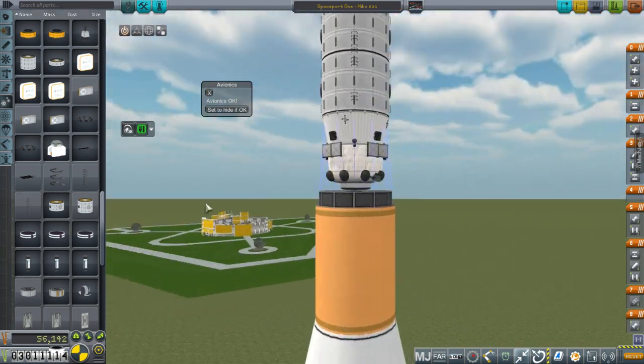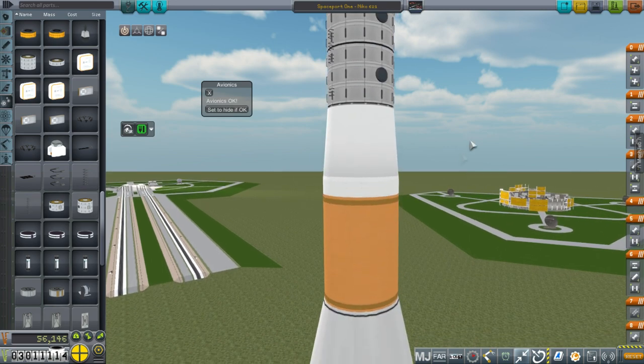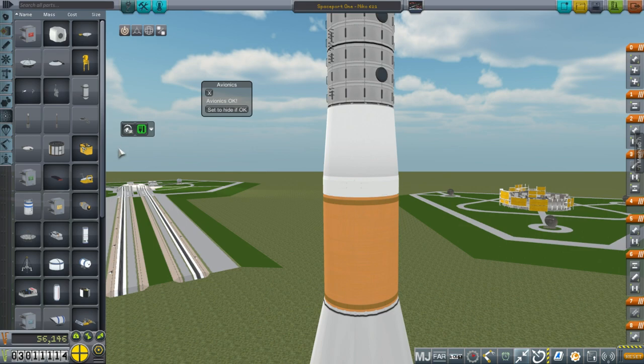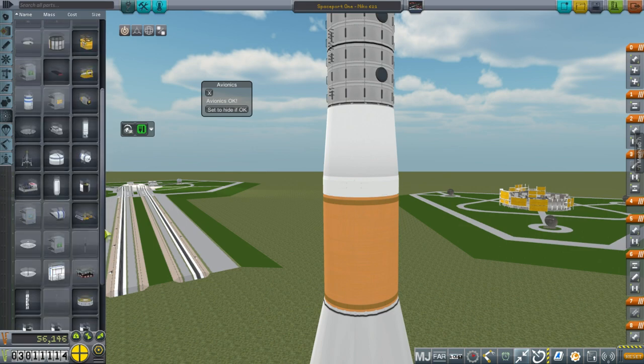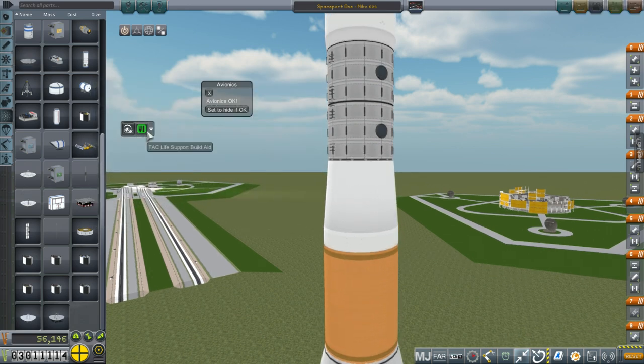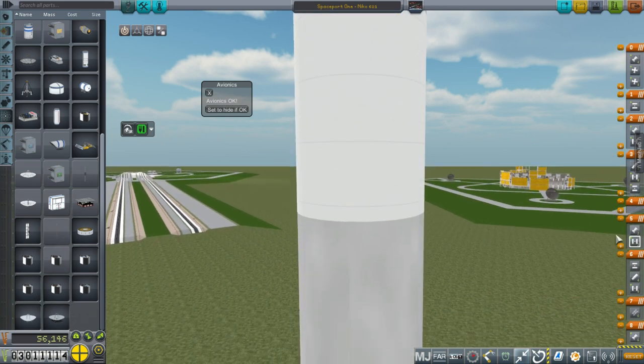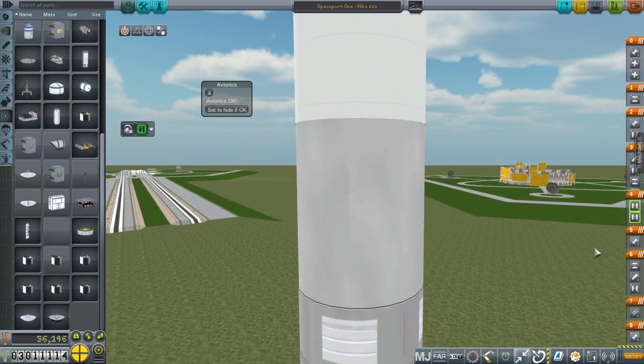One module we'll want to put on eventually is a science lab, but I don't have that here. There's a station science module early, but considering its purchase cost is $200,000, I think I'll wait for a station science module advanced — it's quite a cost for something that is early. So we'll wait on that. This will be our first attempt to launch something like this, and we'll hope it goes all right.